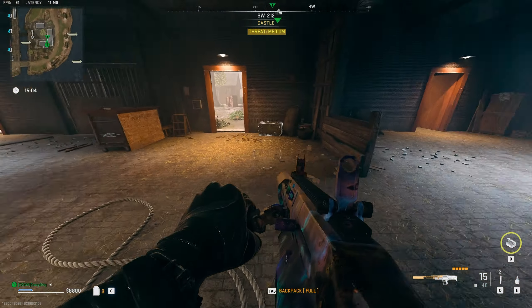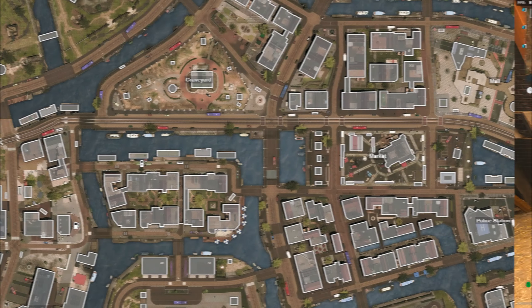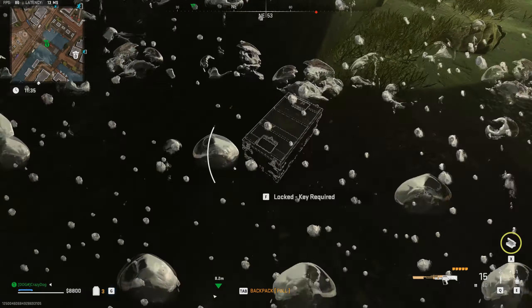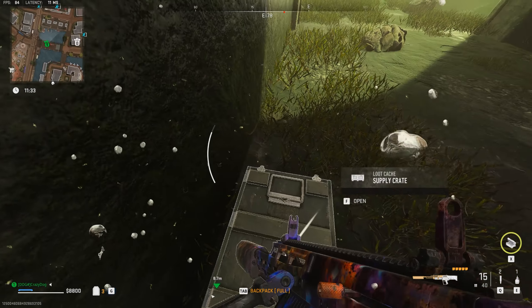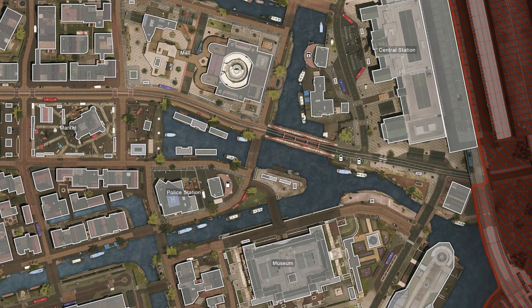Inside the Smuggler's Drop you'll find the Bridge Stash key. The Bridge Stash key can be found right here under the bridge in the water, and inside you'll find the Diver's Crate key. This time I also managed to find a gold skull.